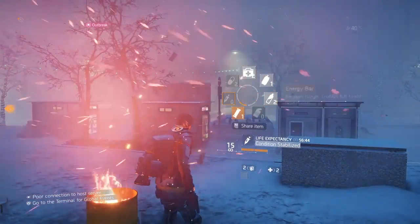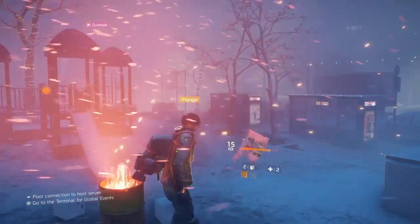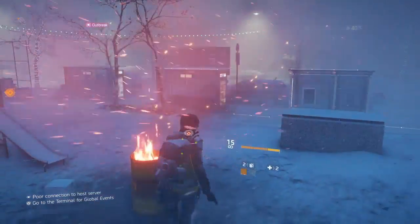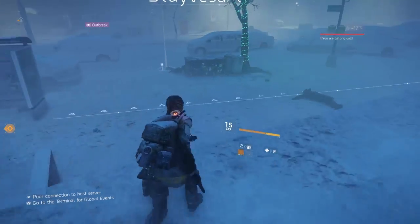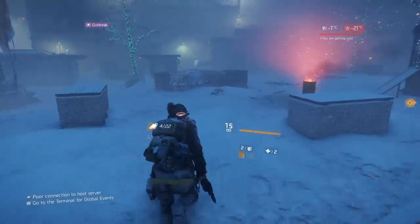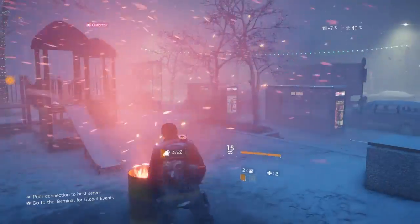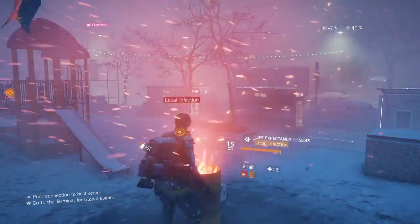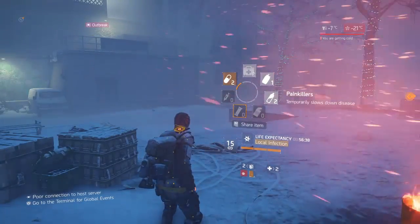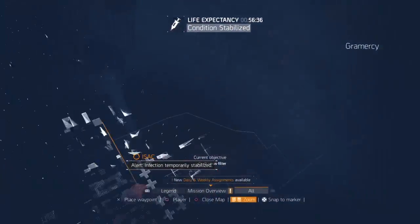I've got an energy bar so I'll take that to heal myself — as you can see my health is going up. Always try to use food to heal yourself rather than your medkit. Medkits are a really high-priority resource. My antivirus timer has run out so I'll just take some pills — that's all I have at the moment. We're going to keep moving straight towards the hospital.